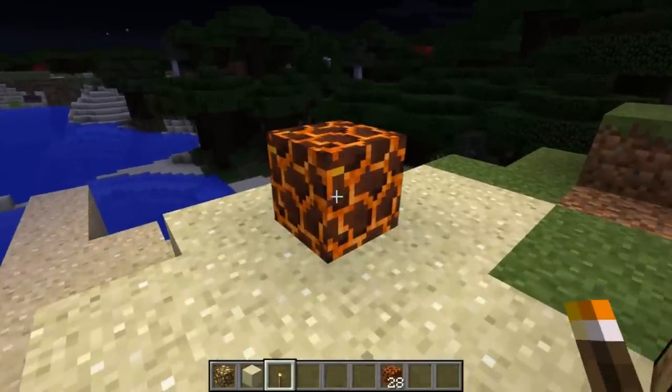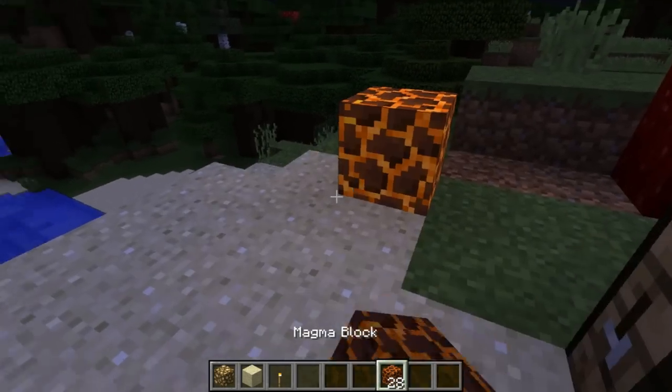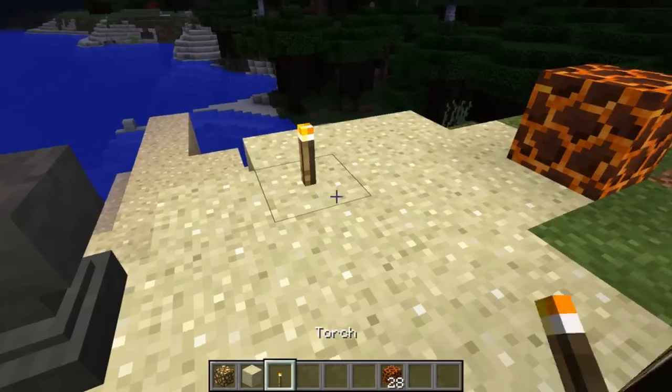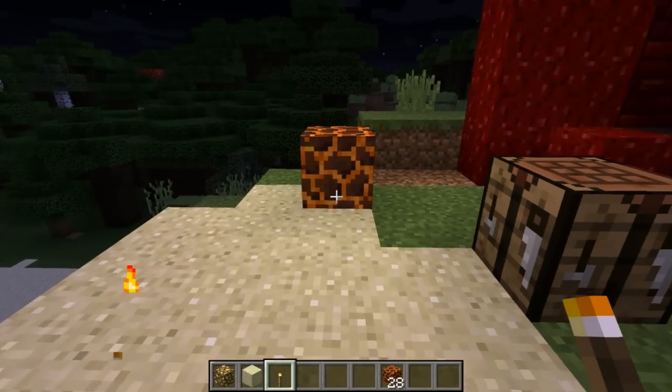It is now emitting light at a level one less than the torch, so lava lamps in Minecraft confirmed! That is amazing. If I get rid of this, then the light goes away. It also works at a greater distance - whatever the light level is at the magma block, that is the light level it preserves.